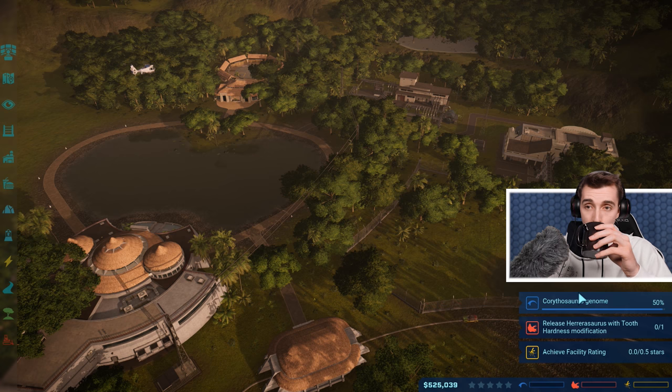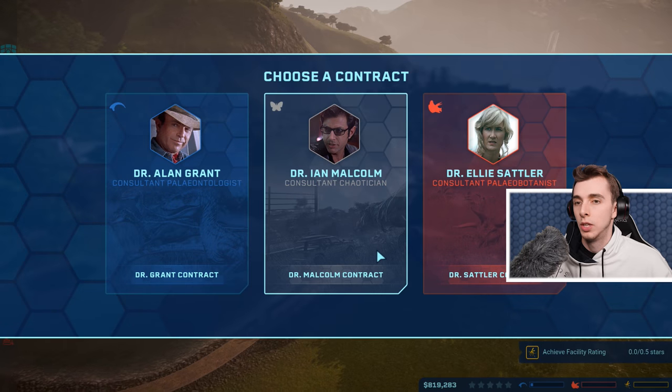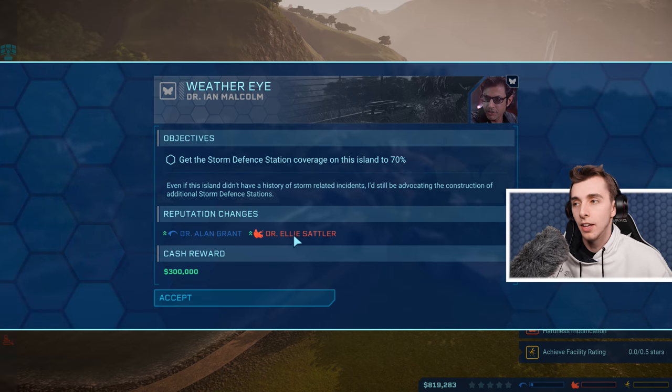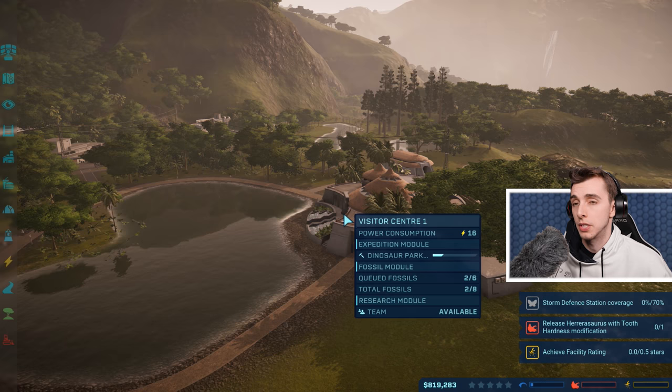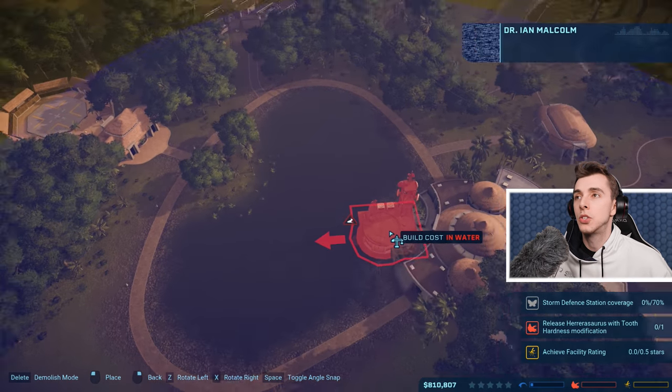Now better than some tips. Release — we got to choose. Ian Malcolm's the best because he puts both of them up, I think. Yeah, look: get storm station coverage on 70% of your island. Well, if you say so, Ian. We all know what's waiting out there. And a new contract is waiting for you here.